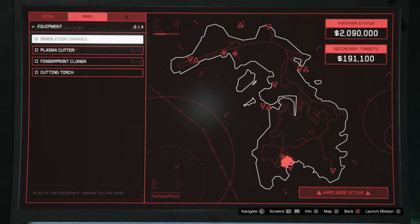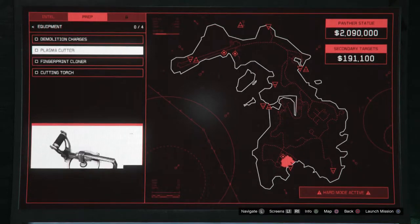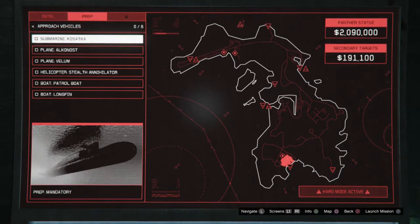I do the missions in this order — you'll find out why later. I do the cutting torch first, then the fingerprint cloner, then the plasma cutter. You don't always have to do the plasma cutter depending on your primary target. I then do the weapon loadout, and last is the approach Kosatka vehicle prep.